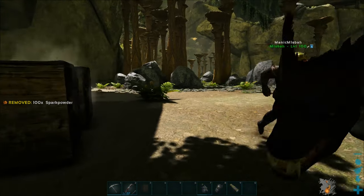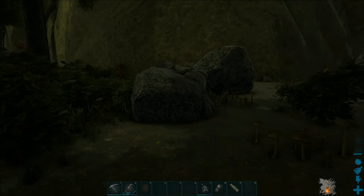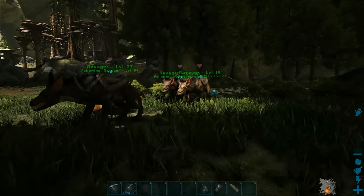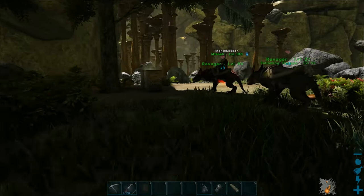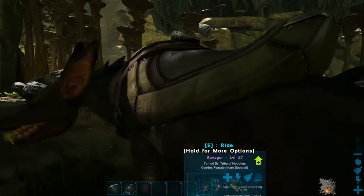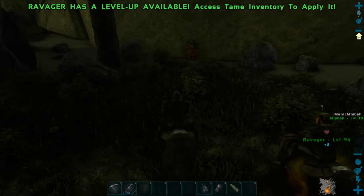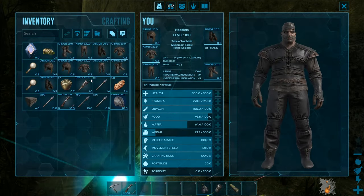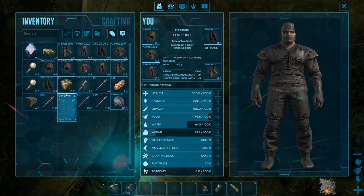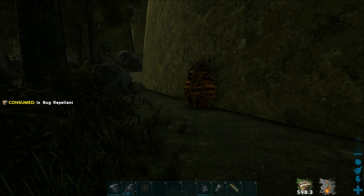Now we need to steal the honey. We've got dogs because as soon as we take the honey, the bees will attack. I'll protect you. I'm going to use bug repellent, but it doesn't really work on the first lot when you steal the honey.